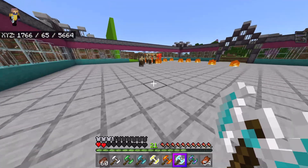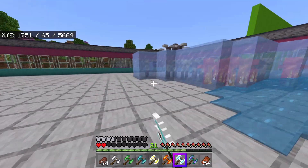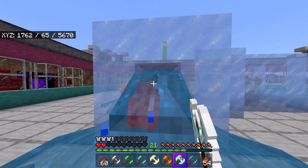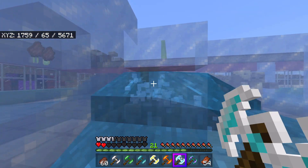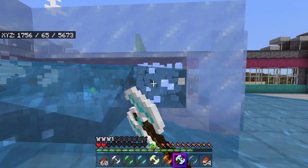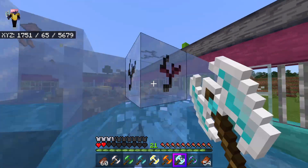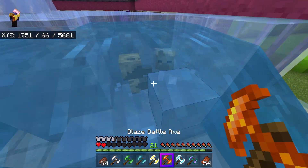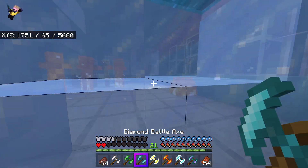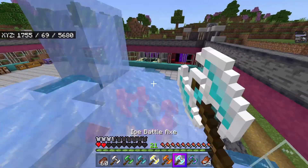Next up is the ice battle axe — you craft it with the diamond one and some ice. This one freezes all enemies and puts them in a little box. There's still fire around so the ice is melting, but I can keep spamming it to keep them frozen. It does 38 attack damage. You just break the ice and the enemies are done — very easy. It seems it's specifically coated so that the ice battle axe breaks ice very easily.